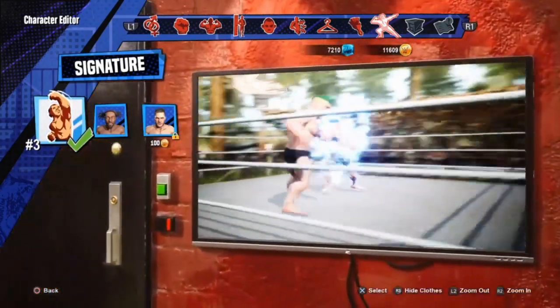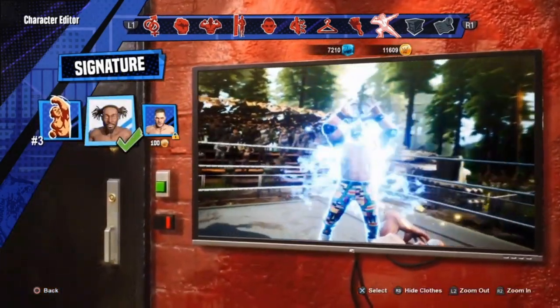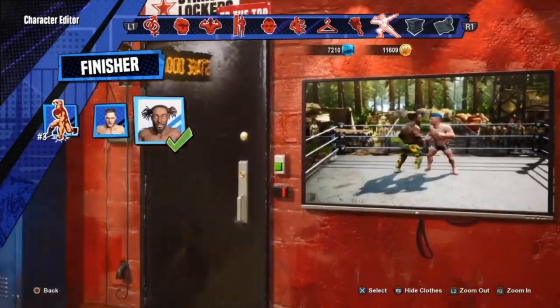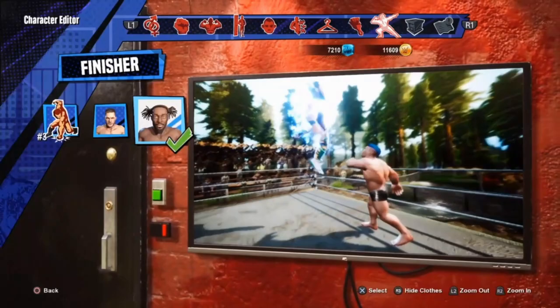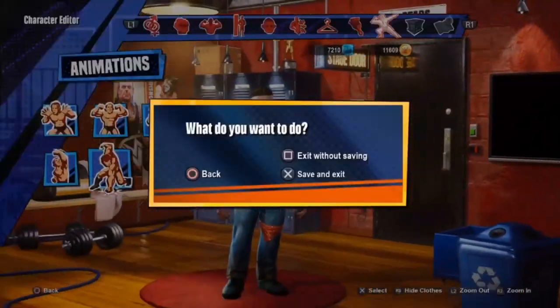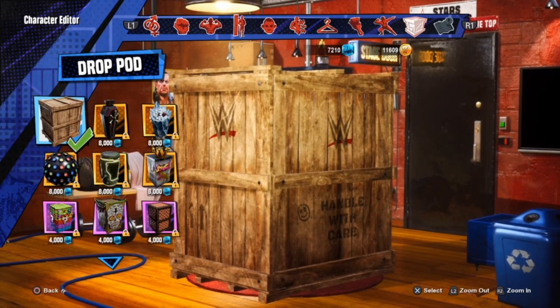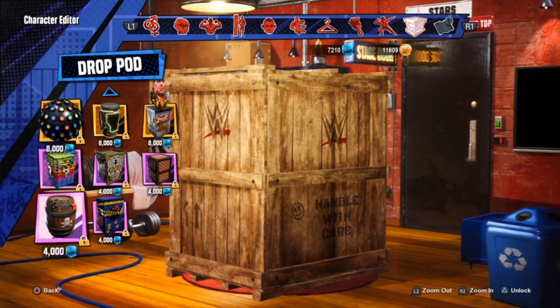For signatures I already have Kofi Kingston unlocked, so I'm going to select Kofi Kingston because I think that best suits John Morrison's fighting style. For the drop pod, again, whatever you want.